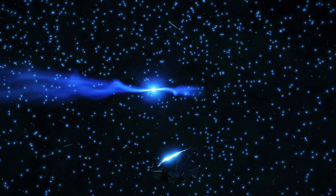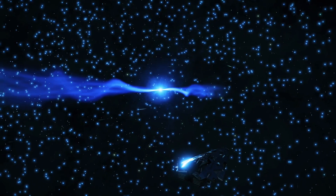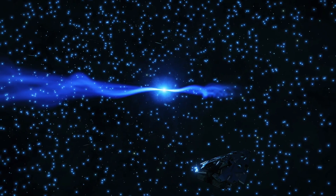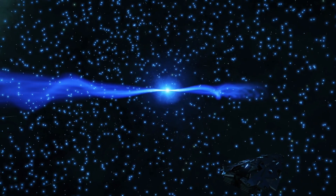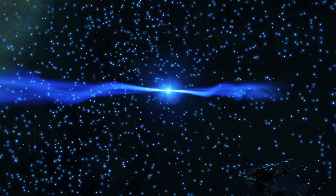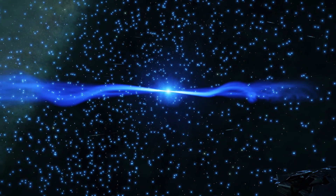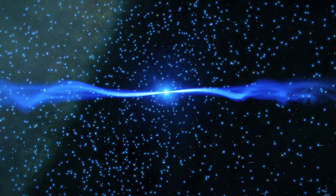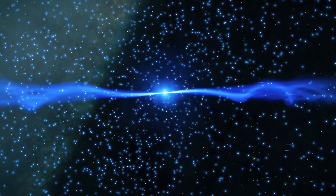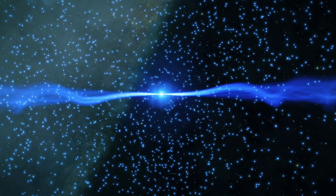Neutron Stars. These unique stellar remnants have been used widely by explorers ever since the advent of frameshift drive supercharging in late 3302, which quadruples your ship's range for a single jump. However, this feature is not without risk. Dropping from supercruise inside a neutron star jet cone is highly damaging to your ship and likely to result in its destruction. This guide will help you to use neutron stars safely, enabling you to cover great distances quickly and travel to faraway systems that would otherwise be unreachable.